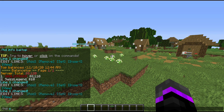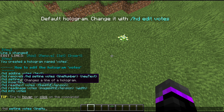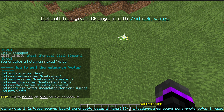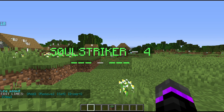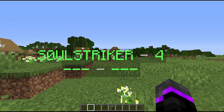Now let's do the votes hologram. I'll do `/hd create votes`, then edit the first line. We'll use the same placeholder format but this time with the SuperBVote placeholder `superb_votes`, setting position 1 for the name and then the value in green. To add second place, use `/hd addline` and change the number to 2 in both the name and value placeholders. If no one is in that spot, it will show a dash, but once players are active on the server their vote counts will populate.